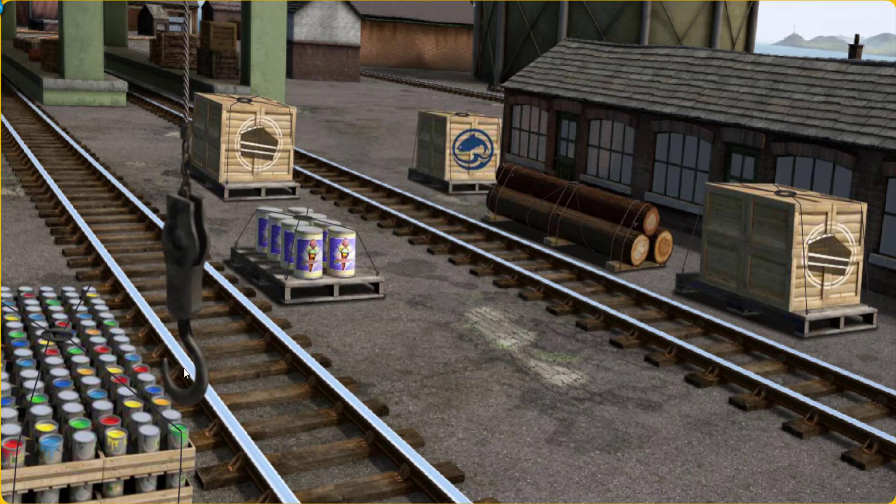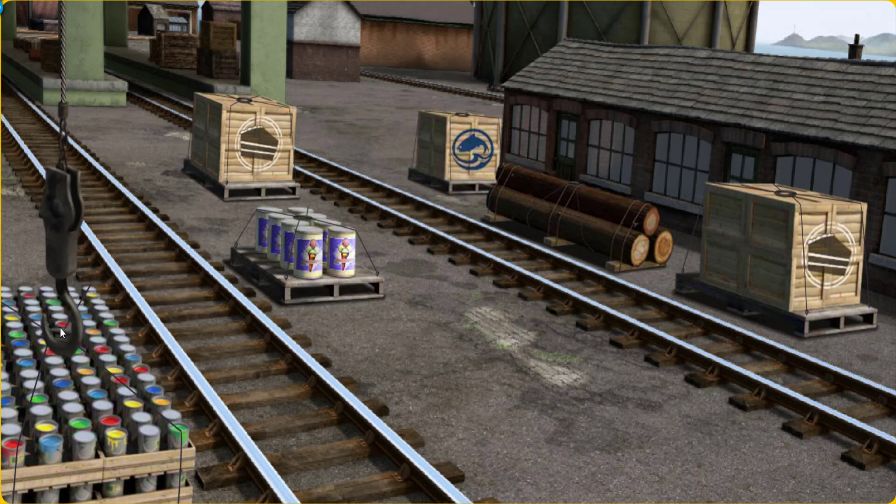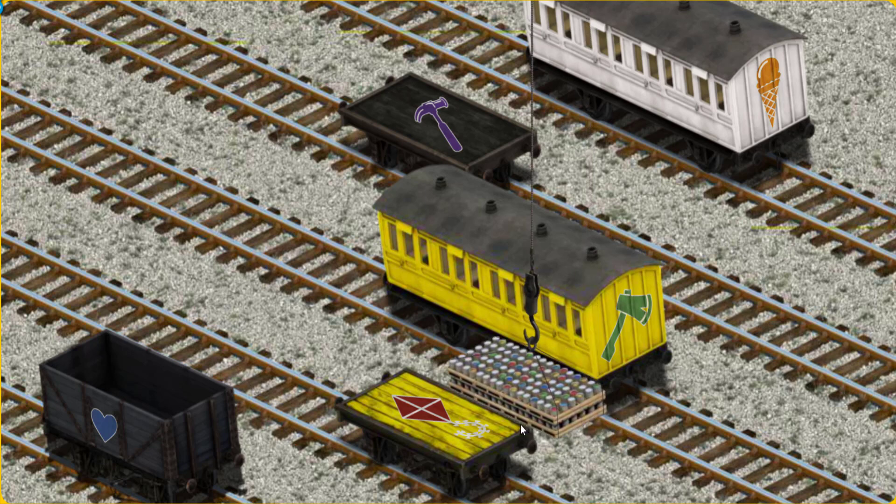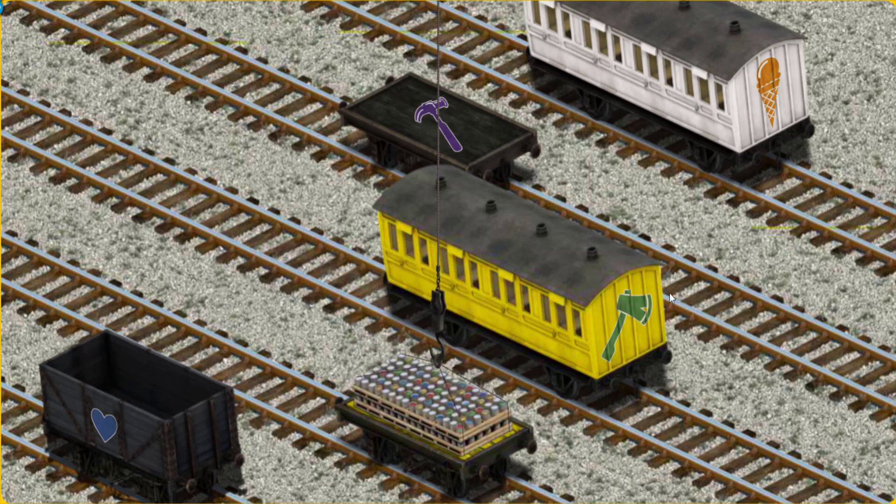Help Cranky find the cans of paint. Let's lift and load. Now the cargo must be loaded. Help Cranky find the yellow flatbed with the picture of a red kite. There you go.